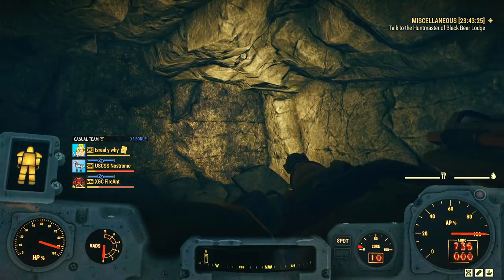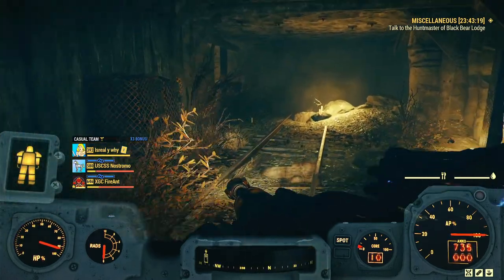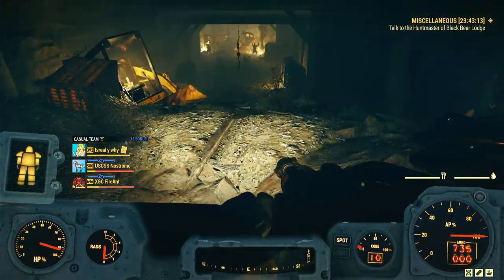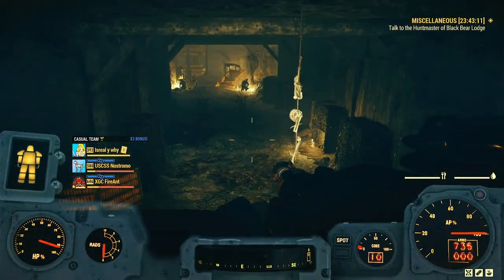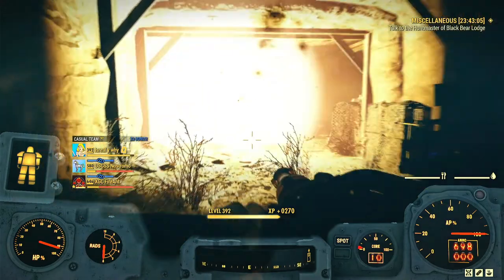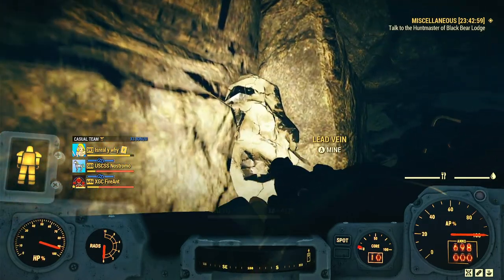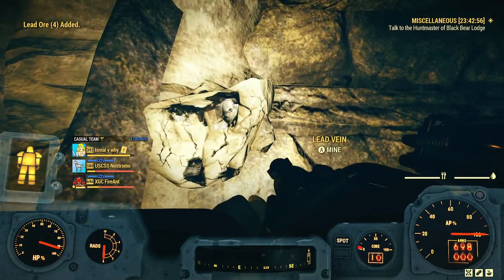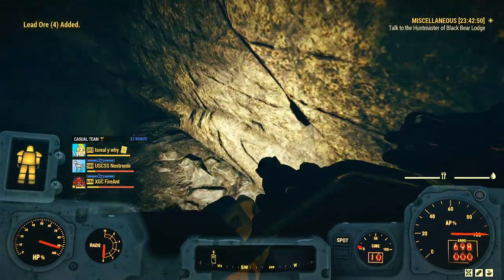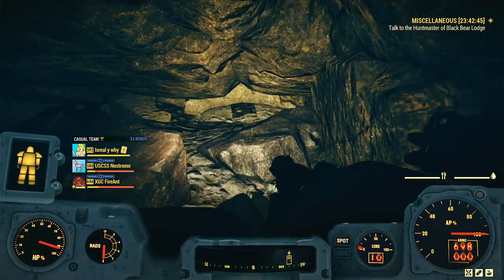Throughout here you're going to see lead veins — they start roughly here. We're going to hit every single lead vein we can and hug this path. Right here we just click this as much as we can. I'm getting like three, sometimes four clicks on each one, and each click yields about four lead. That adds up in a hurry.